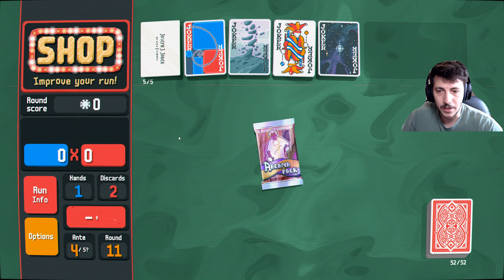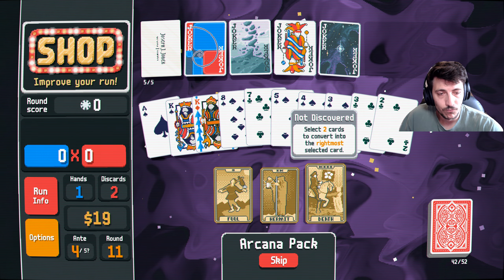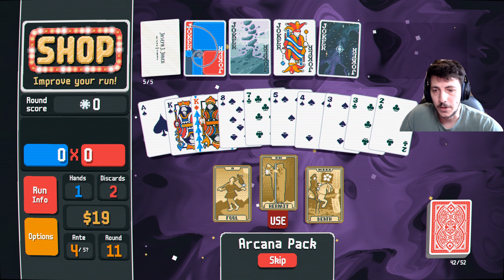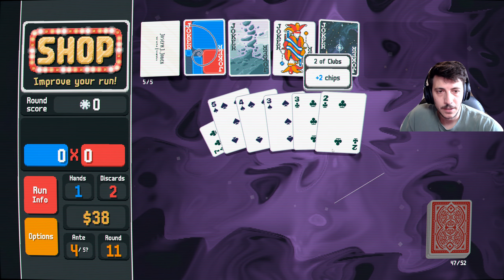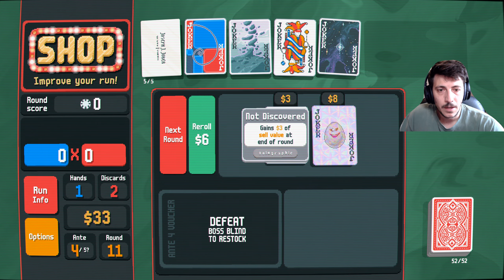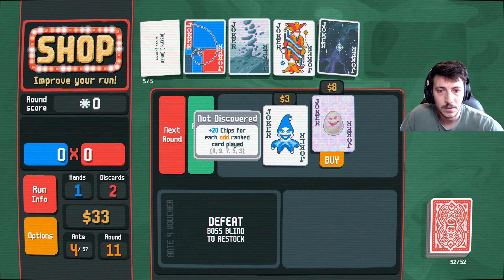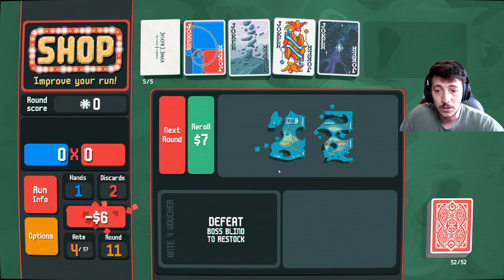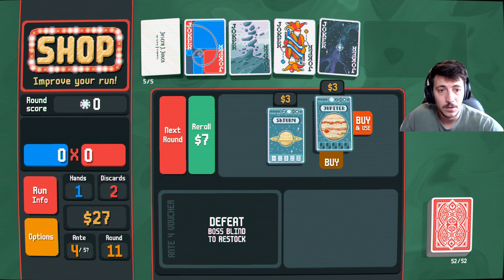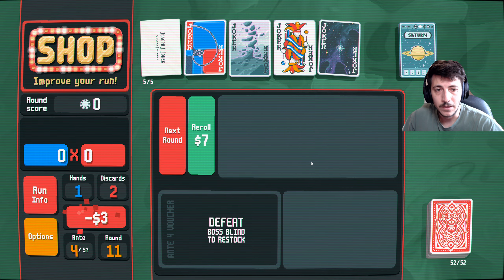And then we'll do this one too — our can of hat. Double the money! Convert two cards to right most. Double the money, perfect! We can do one reroll. Gain three value at the end of — 20 chips for each odd ranked. What does holographic mean? We can do another reroll — straight and flush, yeah okay. Level up Jupiter, buy and use. And we'll buy and use this one as well.